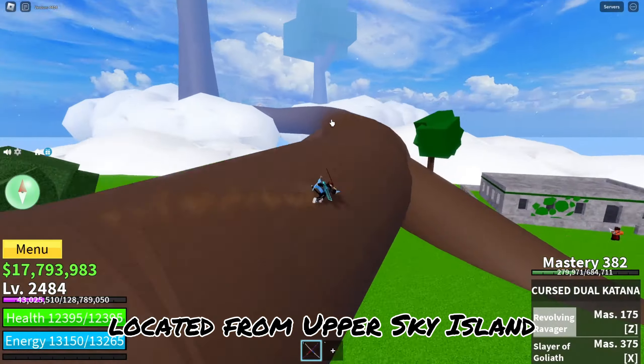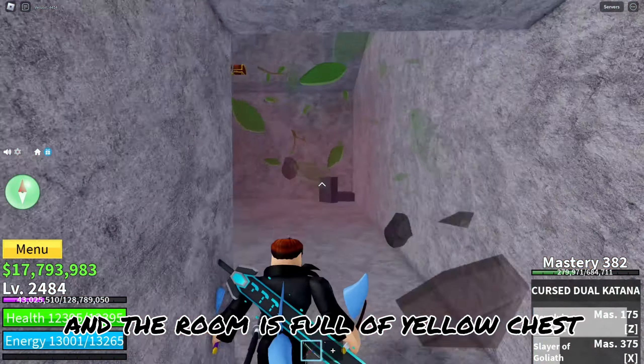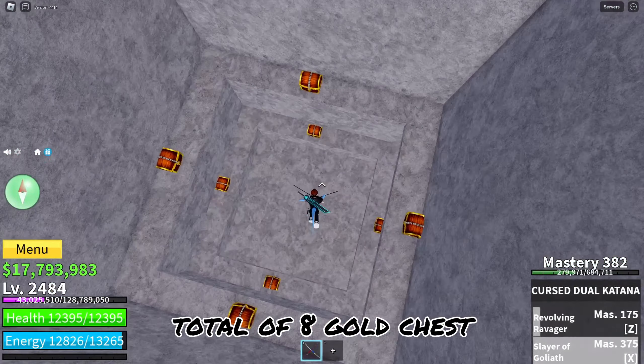Located on Upper Sky Island, there is a secret chest room hidden under the temple, and the room is full of yellow chests — a total of 8 gold chests.